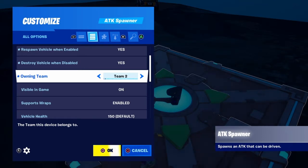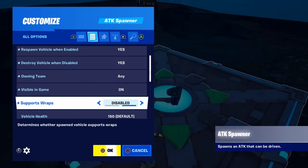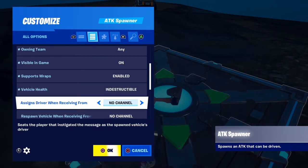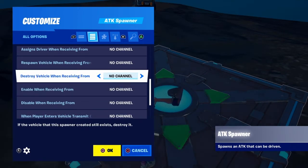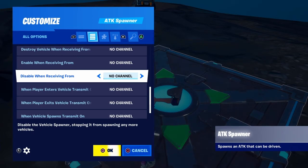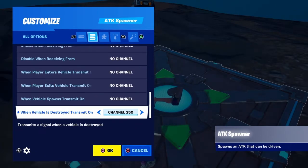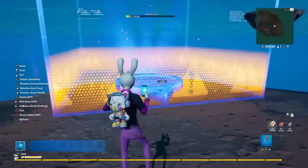Since there are now 50 teams, you can set the owning team up to team 50. You can also toggle visible in game on or off, supports wraps enabled or disabled, and change the vehicle health or make it indestructible. Signal options include receiving from respawn vehicle, enable, disable, one player exits vehicle, and one vehicle destroyed — all with transmit on options.